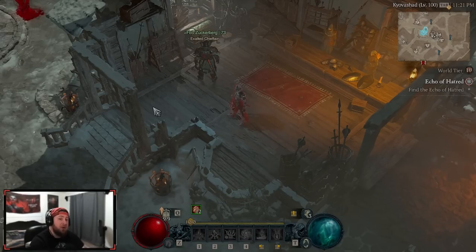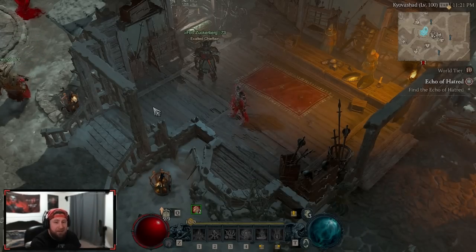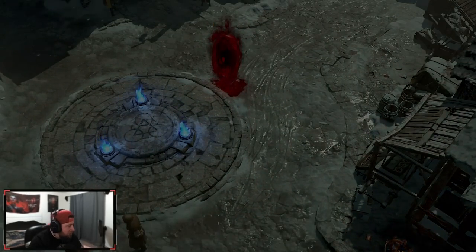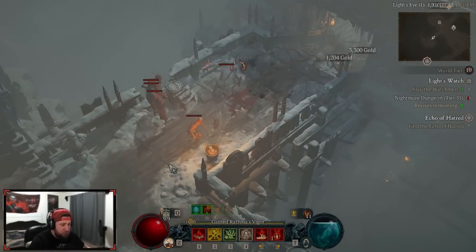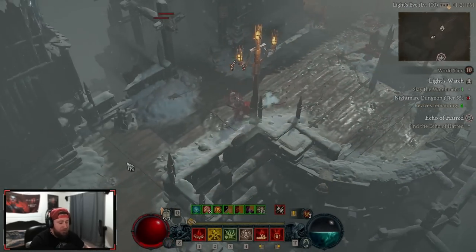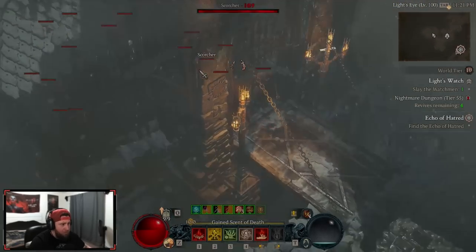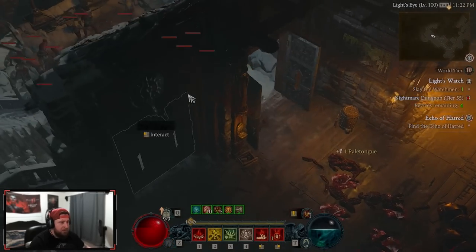That's the paragon board, which will be down in the description below — brought to you by Mobalytics, the number one gaming site for your Diablo 4 builds. Make sure you check the link in the description. Now I want to show a bit more of the build and talk about a couple of issues. The build is insanely strong — you can do all content with it — but there are a few issues. One issue is that we have to move constantly to pick up blood orbs.